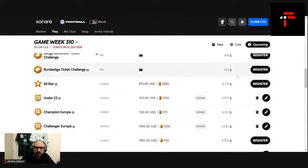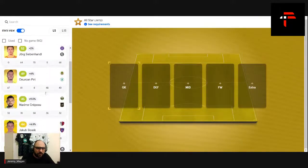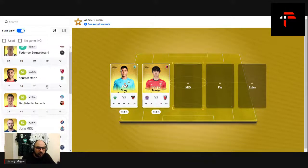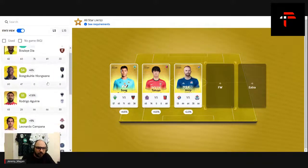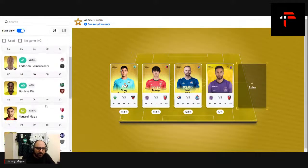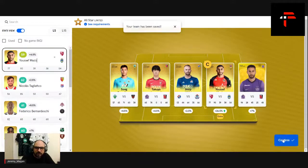All-Star team — I'll put Boomkone here and Iwanami, because he always gets a good result regardless of what his team is doing. I'm going to put Mazis in there for sure. Up front I'll take Ben Khalifa and Mazis gets the armband. That's my All-Star team done.